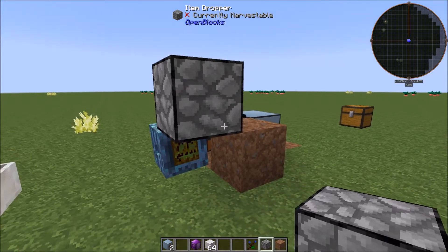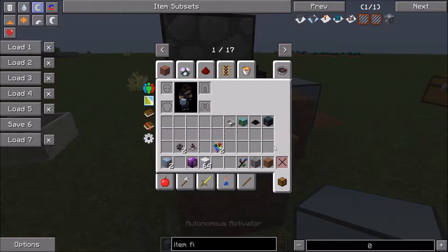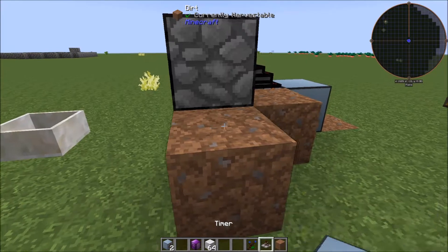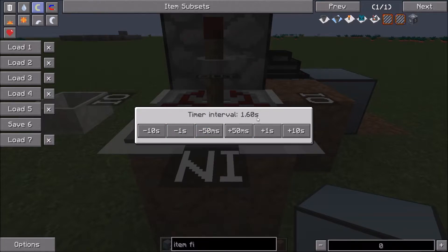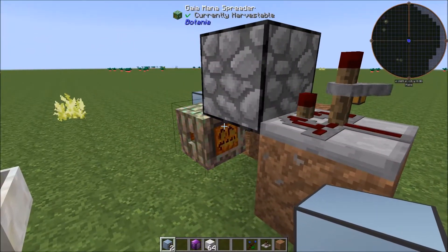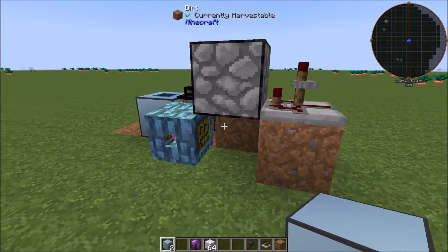Set up the item dropper right here on the dirt, then set up the timer right here. Set it to 1.6 seconds — that's about the timing that works really well from what I've noticed.